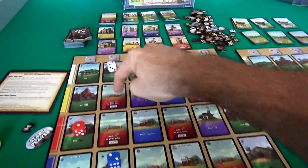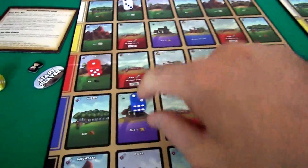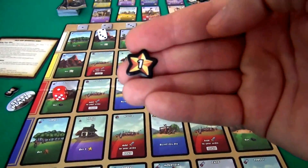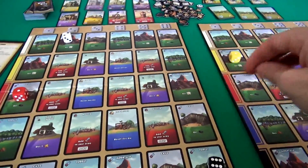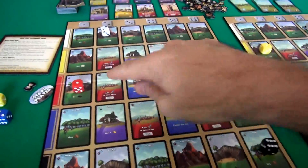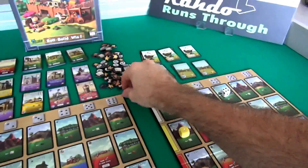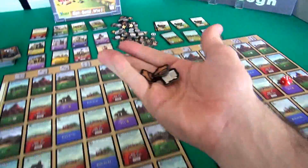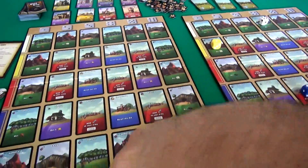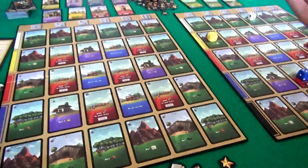At my small house, I will get one victory point - there's my first victory point. You put it face down because you won't reveal your final score until the end of the game. And I will get one lumber, one ore, and one stone - one of each. So I got an hourglass, a victory point, and one of each resource. I'm pretty happy with that as a start.